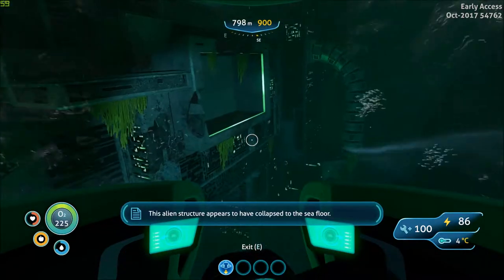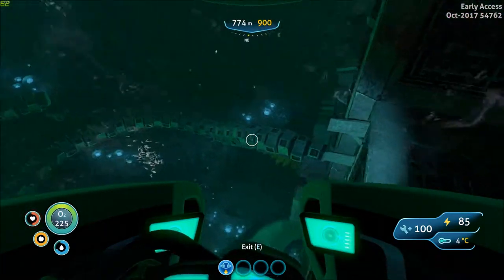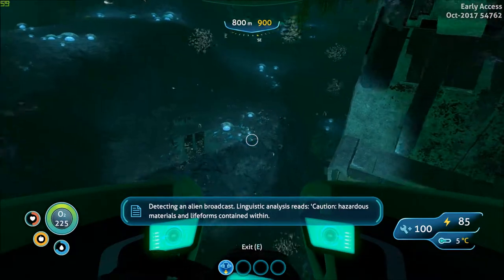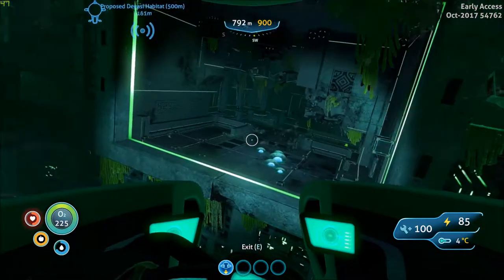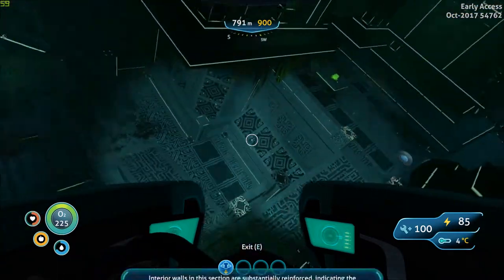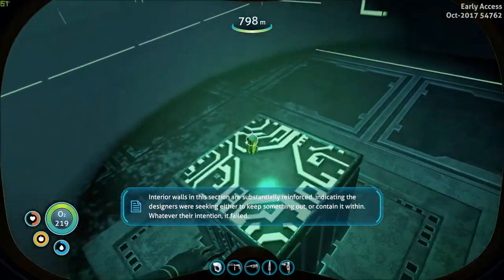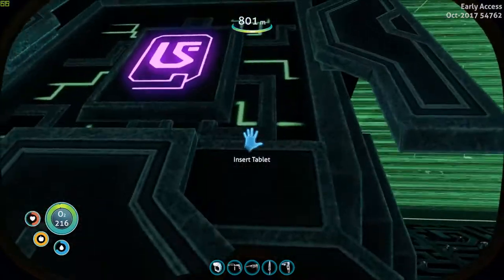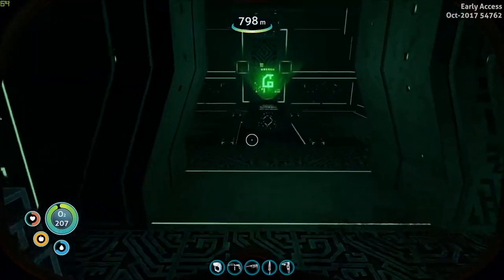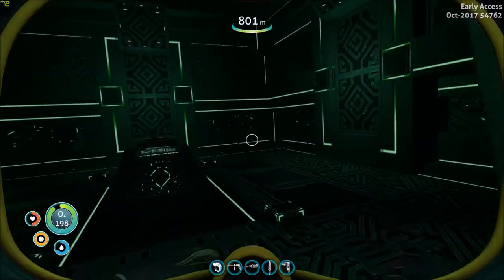This alien structure appears to have collapsed to the sea floor, cause unknown. 'Detecting an alien broadcast — linguistic analysis reads: caution, hazardous materials and life forms contained within.' Here we go. 'Interior walls in this section are substantially reinforced, indicating the designers were seeking either to keep something out, or contain it within. Whatever their intention, it clearly failed.' This is a data terminal — specimen research. Nothing in there.